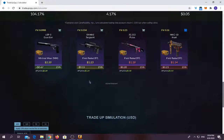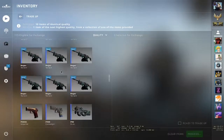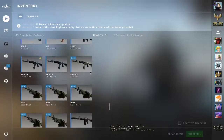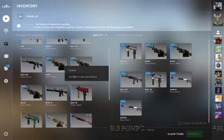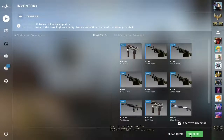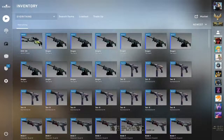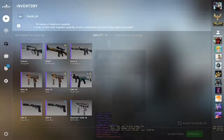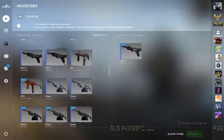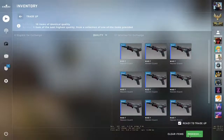I've also prepared one more trade-up — for the Inferno collection skins. Let's do it! Let's hope for an M4A4 Converter. We broke even once more — I'm not gonna complain. We got the AK-47 Asiimov Fade, float is 0.3, not bad. Now let's start with the Phoenix collection skins trade-up. Here's the first one — we have to use 10 MACs. Let's hope for either FAMAS Sergeant or USP-S Guardian.